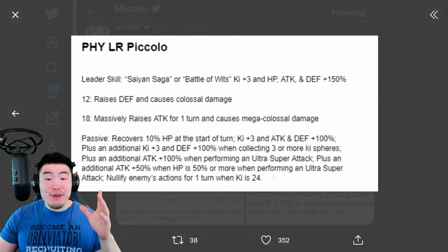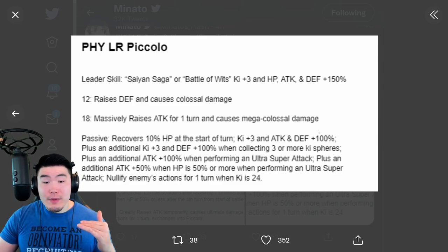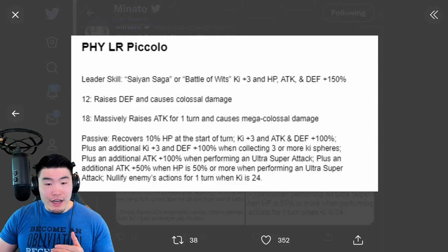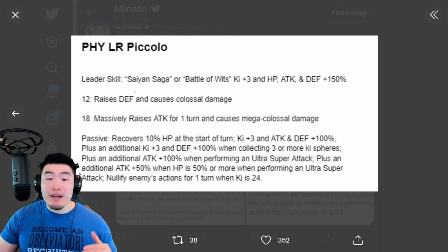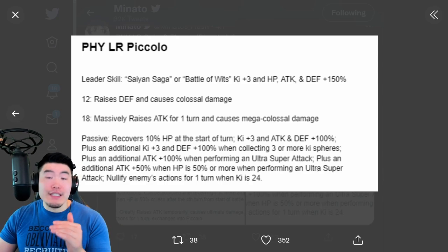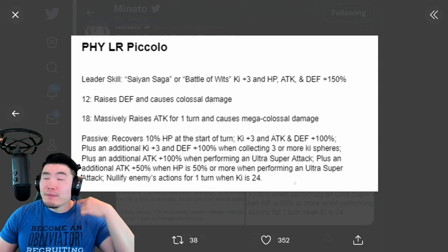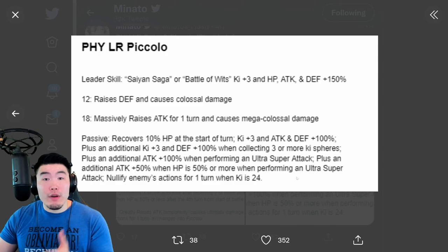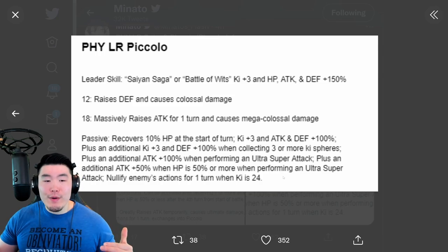The Piccolo is also amazing. He's got the 10% heal at the start of every turn, up to 6 extra Ki. For Attack, you've got 100%, 100%, and 50% — so that's a ton of Attack for him. And then for Defense, you've got 100% and 100% — so 200% Defense. But of course, he can infinitely stack Defense on the 12K Super, so in longer events he will become extremely tanky, even though he starts off pretty tanky already. And the nullified enemy's actions for one turn is a nice touch — basically, it's kind of like the 7th Anniversary LRs, where let's say the enemy was supposed to attack you 5 times — instead they'll attack you 4 times, because you nullify one of those actions. Overall, just a very, very, very good unit.